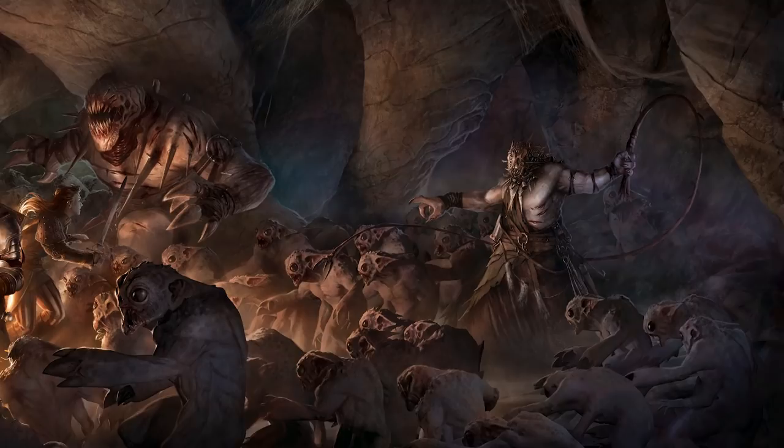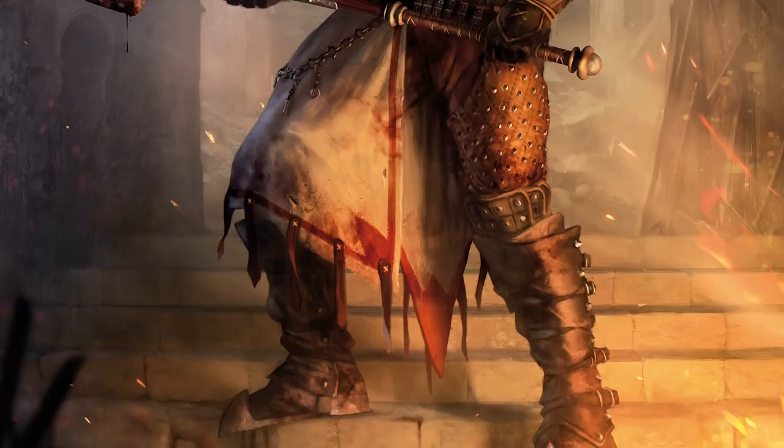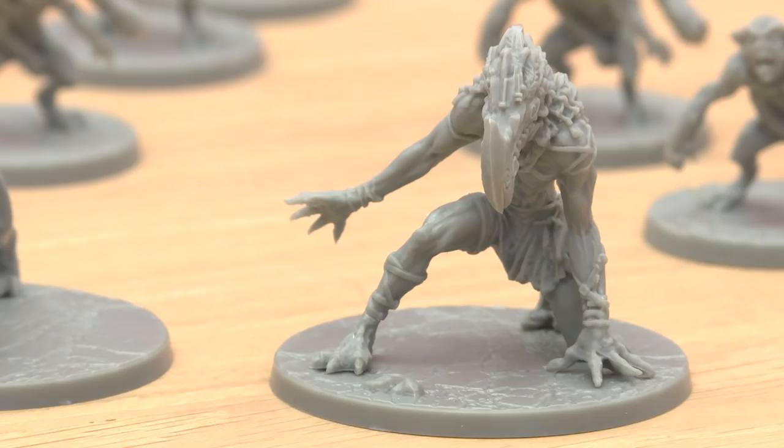Claustrophobia 1643 is an asymmetrical two-player game. The human player and the infernal player will fight underneath the city of New Jerusalem, built by the humans in the heart of hell. The human player will have a group of 3 to 5 warriors — mostly condemned warriors led by a seasoned warrior called the redeemer. The infernal player will have bunches of troglodytes, but also 2 hellhounds and 1 or 2 demons, depending on the scenario.